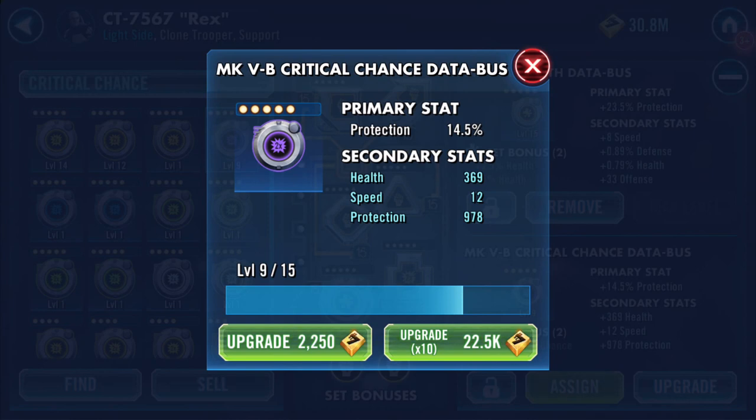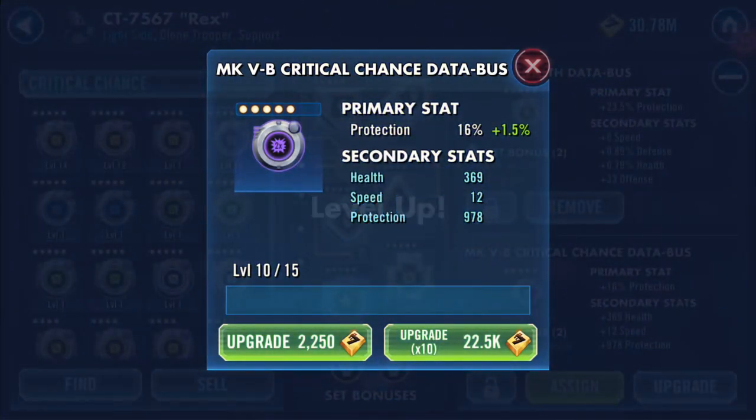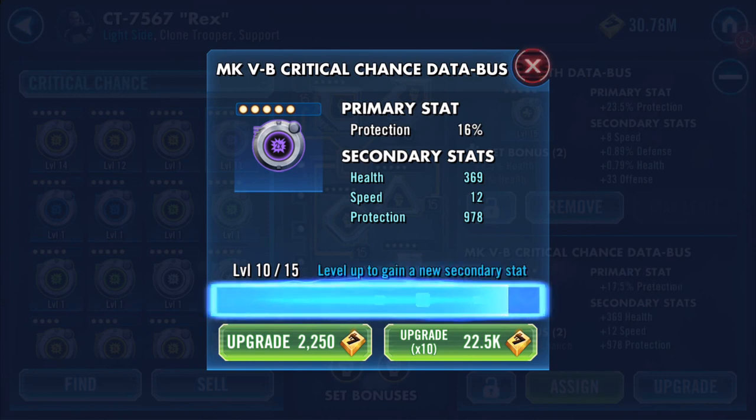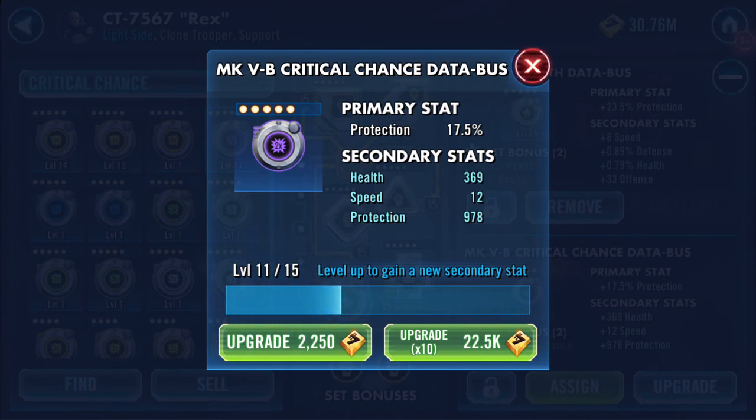That's almost a thousand on protection. Once we hit level 12, there will be the fourth stat too, because each mod has four secondary stats. Whatever that will be, there won't be any increases on it — it will be a static stat that appears after five clicks.